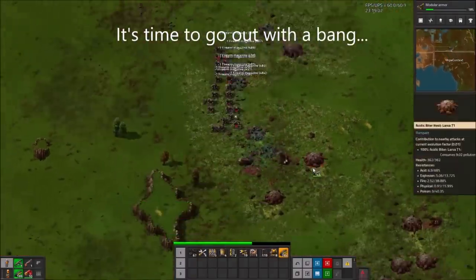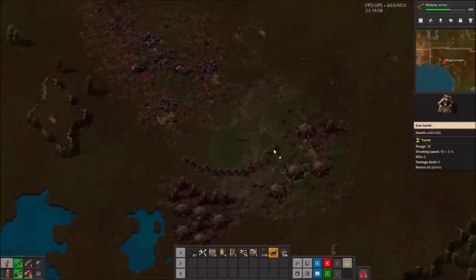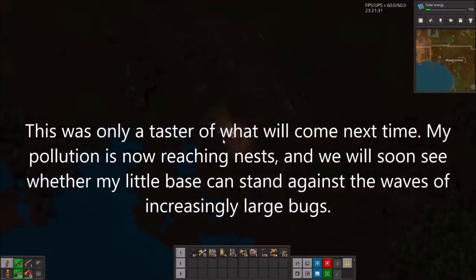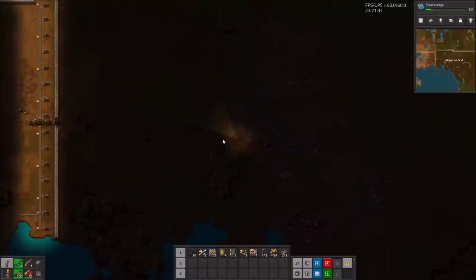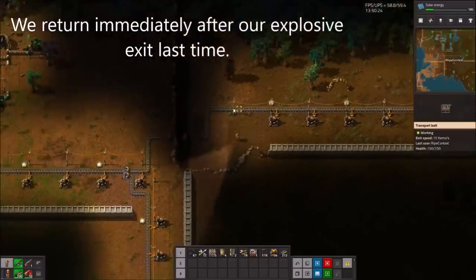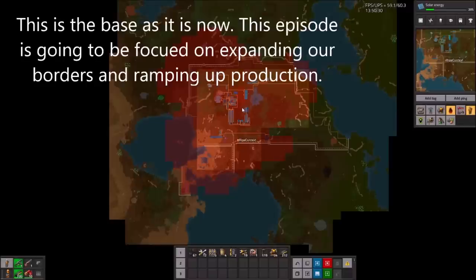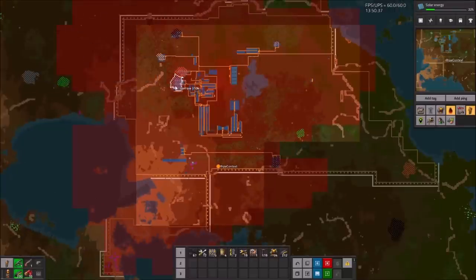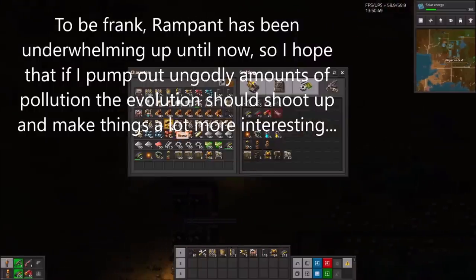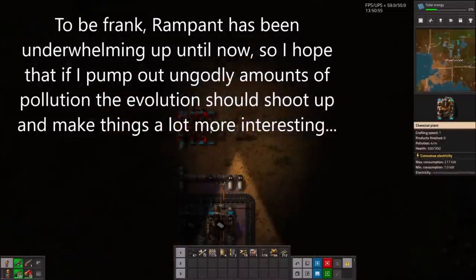I think it's time to finish this part with a bang. This is only a taste of what's to come in the next part — my pollution is now reaching nests, and we will soon see whether my little base can stand against the waves of increasingly large bugs. We return immediately after our explosive exit last time. This is our base as it is now; this part is going to be more focused on expanding our borders and ramping up production. To be frank, Rampant has been underwhelming up until now, so I hope that if I pump out ungodly amounts of pollution, the evolution should shoot up and make things a lot more interesting.